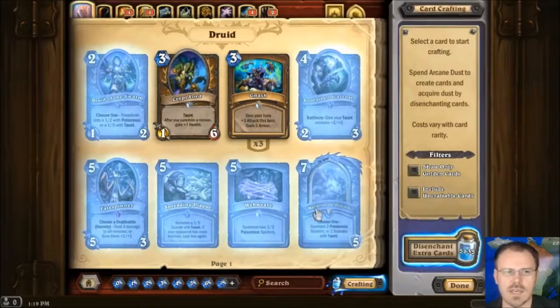There's this annoying bug right now that keeps refreshing the new tags on a bunch of your cards for no reason. I don't know why, but okay. So we have, starting with Druid, I guess.